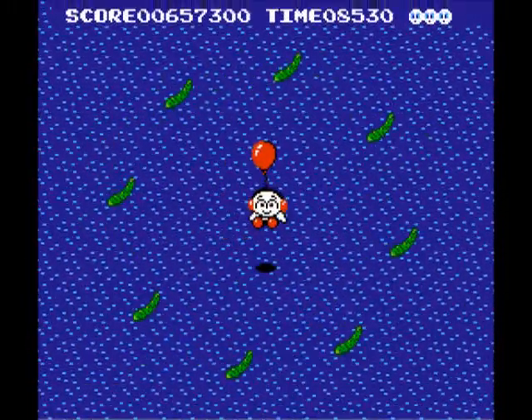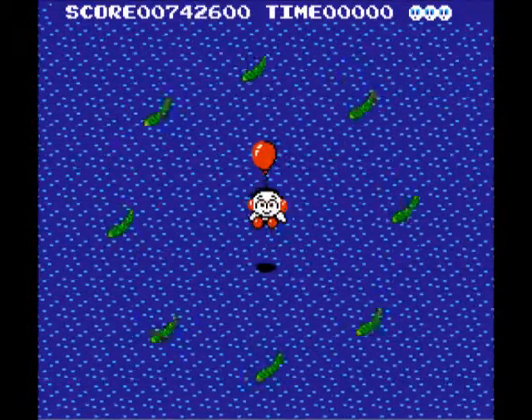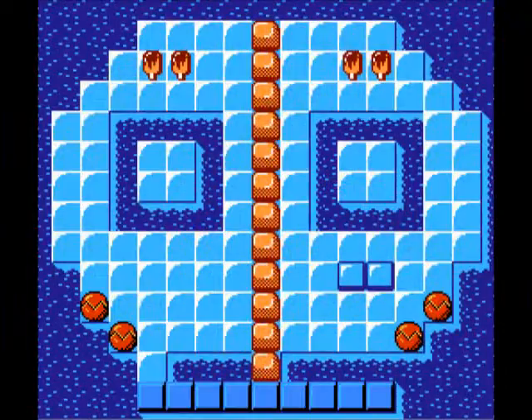The island breaks and all the enemies just die or fall in the water at least. Pickles — well, this is Garden Land. The level is even in the shape of a strawberry, or a peach, I can't tell.